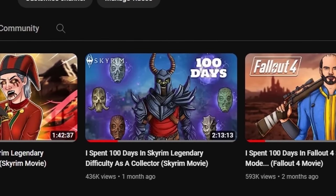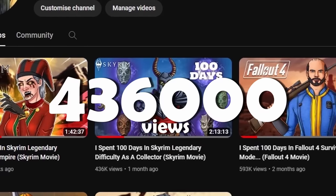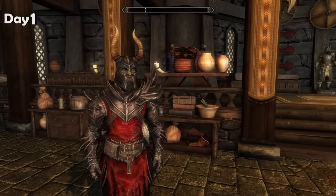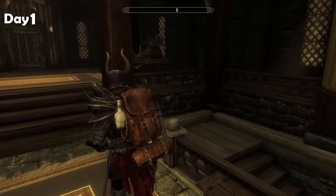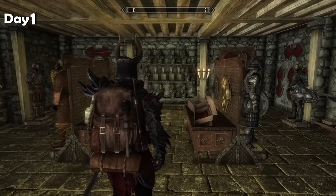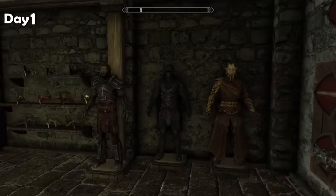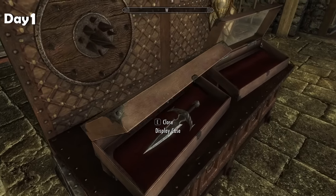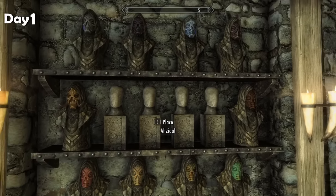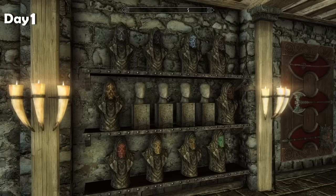I made a video a little while back where I spent 100 days collecting crap in Skyrim. It got a bunch of views and everyone seemed to want a part two. So I'm back, and not just for the views, I promise. I did genuinely have a bunch of fun in that first video. The first thing on my list is the final four Dragon Priest masks from the Dragonborn DLC.